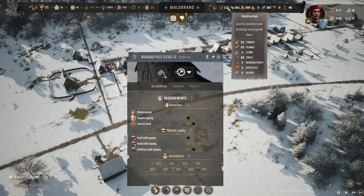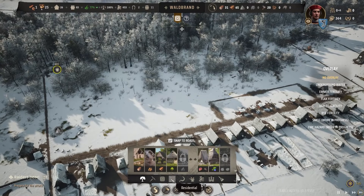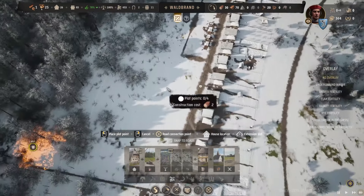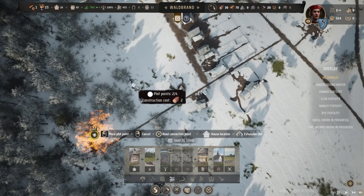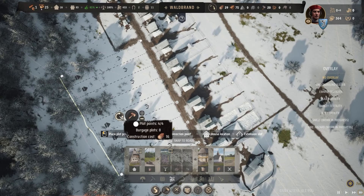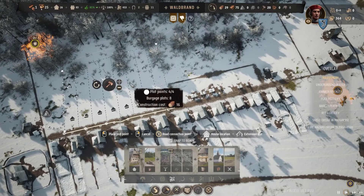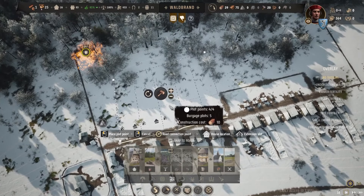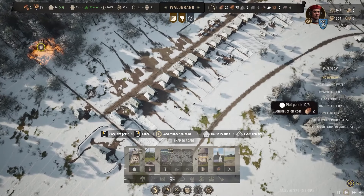I'm going to start by building some Burgage Plots right away. I'm making these ones a bit longer than before — the longer the plot, the more extras like food you can get from them. After laying them out, it looks like we'll have five houses, which is ten families total.